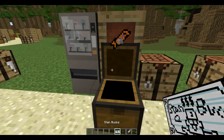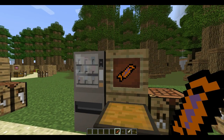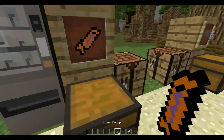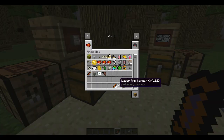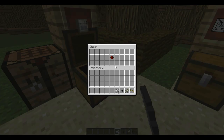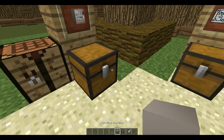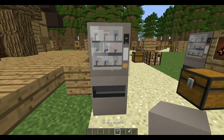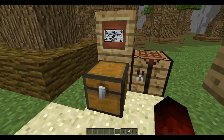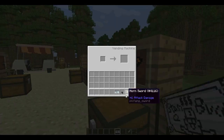Here we have loser candy. Loser candy is crafted by putting stand bucks inside a vending machine. Loser candy heals one hunger bar each, so one stand buck is the equivalent of four hunger bars. Here we have the vending machine, which is crafted with eight iron ingots and one redstone in the middle — it looks like a chest but with a redstone in the middle. Once you place it, it has a GUI — it's a container, a crafting table, whatever you want to call it. And then we have stand bucks, which has three papers in a row, and you use the stand bucks to make loser candy.